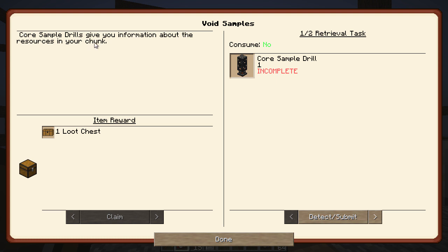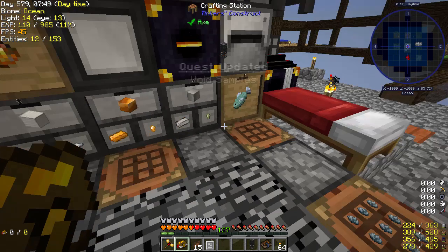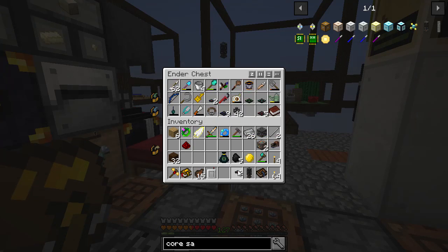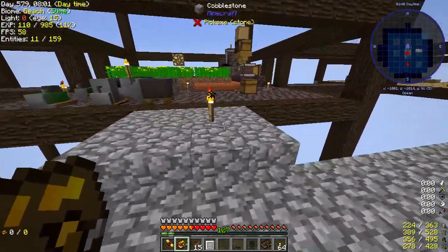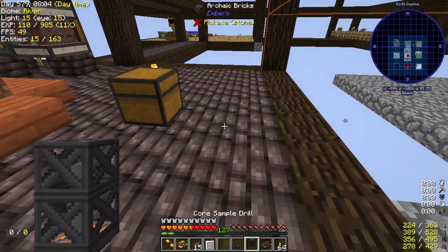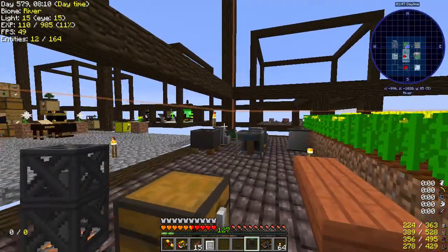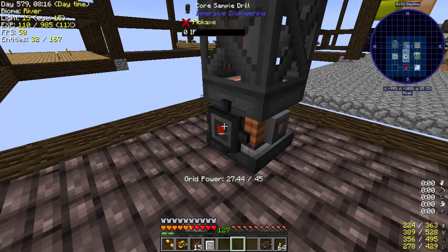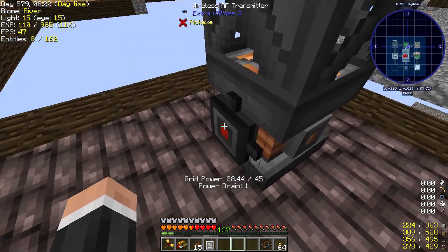I'm going to give you information about the resources in your chunk. Let's make one of these - I think I've got the resources in my inventory, and I do. Look at that. Wireless RF transmitter. Let's have a look-see. I don't know if I can get the... oh, look at that, it actually shows the chunk! How cool is that? I forgot about that. I have used one of these before, it's been a while. Is this too far away? I feel like it's going to be too far away.